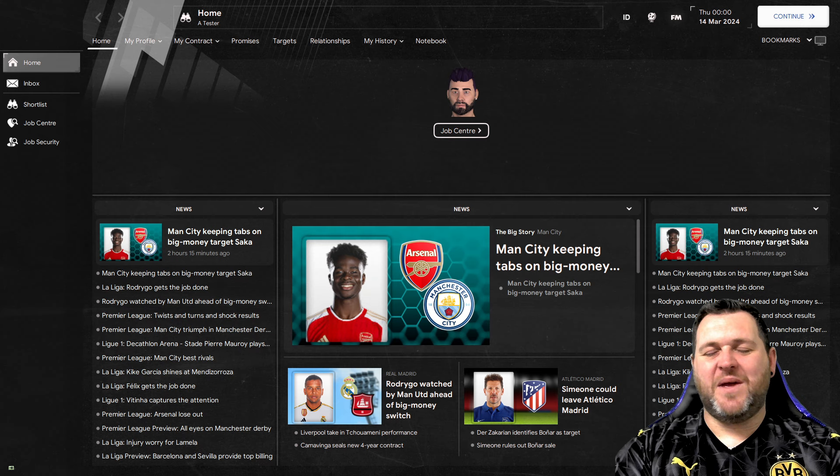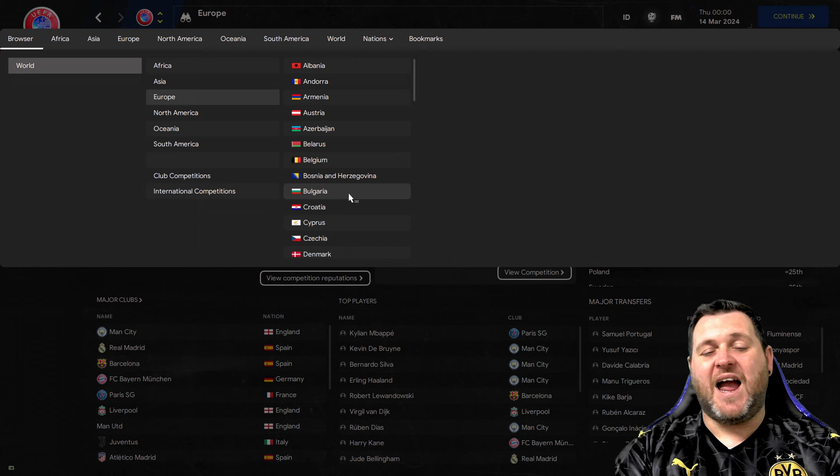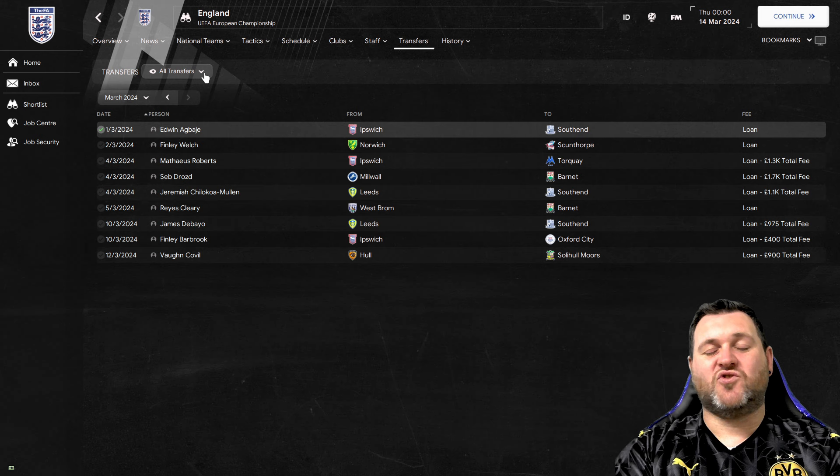For method number four, I'll show you how to view the youth intakes of teams around the world. I suggest going to Passion4FM - they have a comprehensive list of youth intake dates. If you have a specific country in mind, you can stop your game on that date and use this method. From the screen here I'm currently unemployed but can still see the youth intakes. Go to the world icon at the top, click it, select the country you want - for this example, click Europe then find England. Go to transfers, then down to youth intake.